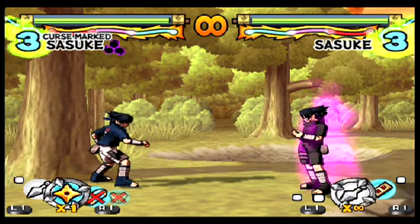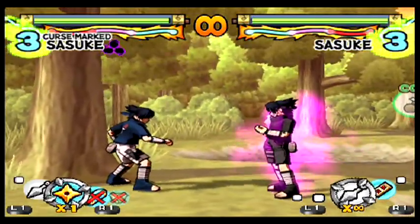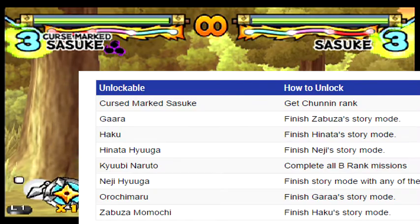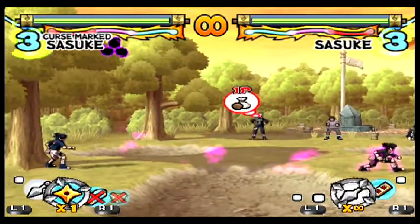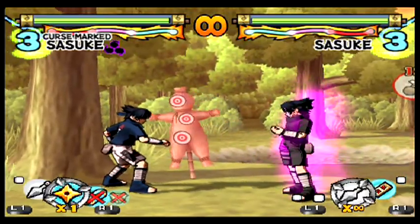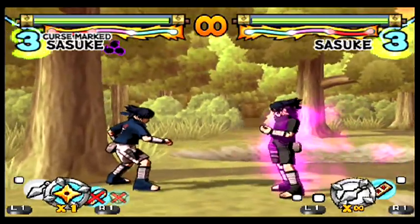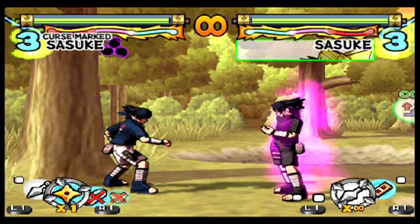I'll probably just say what's on screen; my future self can handle that pretty easily. So, Curse Mark Sasuke here — it's interesting because originally he was a transformation for Sasuke in the original Japanese version of the game, but in this version he became his own separate character for who knows what reason. He's actually pretty unique as a standalone character.